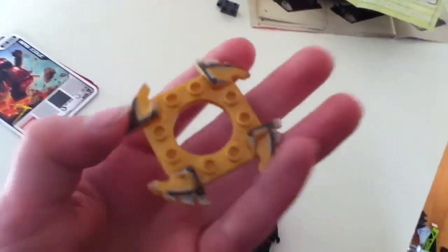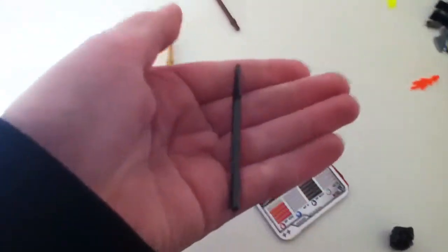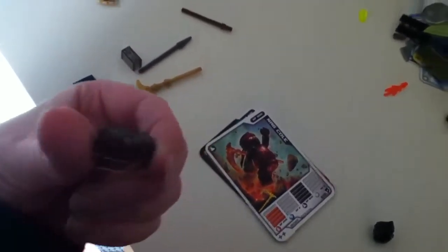Yeah, so you can put that on. And then there's this crown that you put on there. Okay, now onto the weapons. It comes with this weapon, this spear, and this stick. And it also comes with these pieces. Yeah, it comes with two of those.